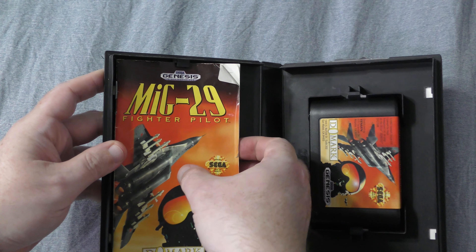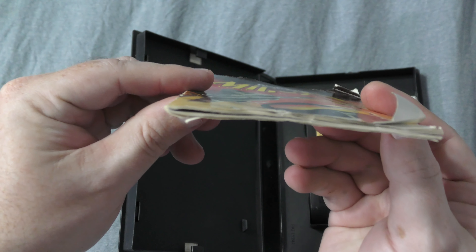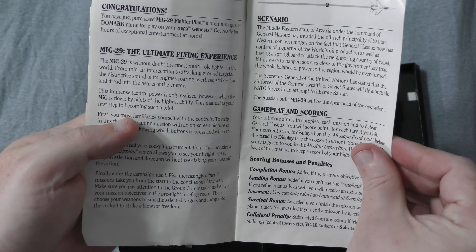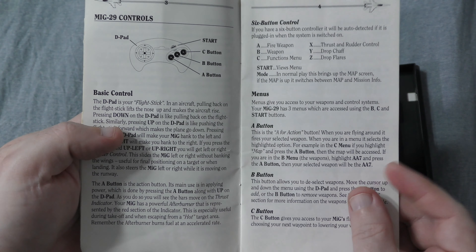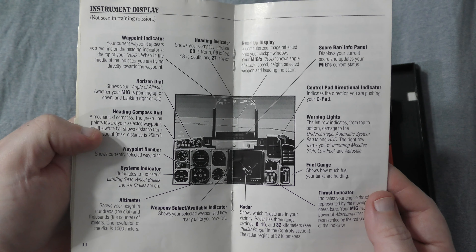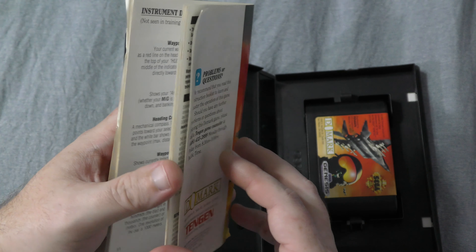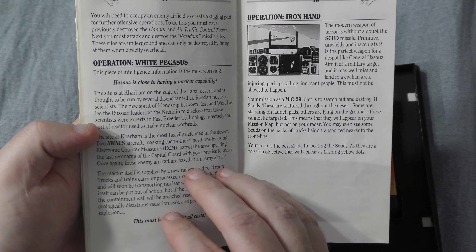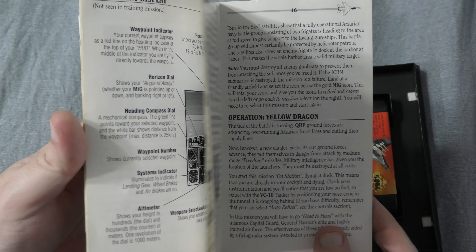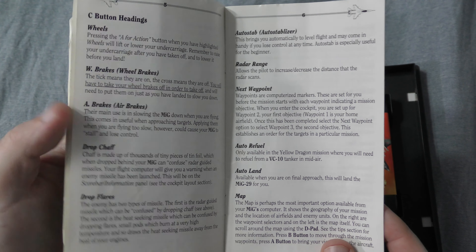Opening up the box, the manual's cover is a little bent up but the rest is fully intact. It's not nearly as thick as some of the manuals I tend to see with combat sims, which tend to resemble actual operation manuals for the vehicles. But what's included is definitely enough to get you up and running, and I especially like the center layout giving a full rundown of your instrument panel. There are also explanations of each of the five missions and a full control breakdown for both the three and six button controllers.